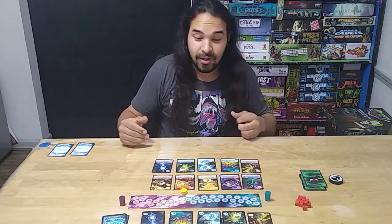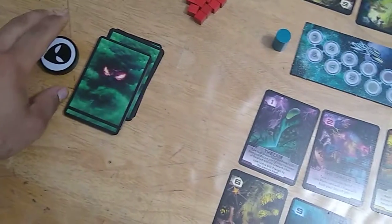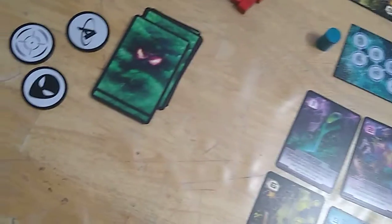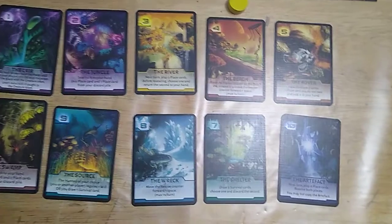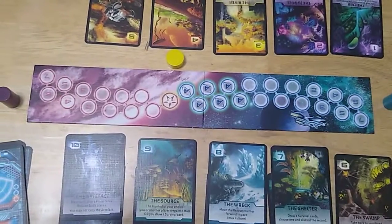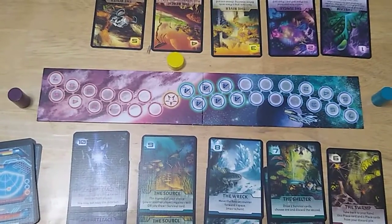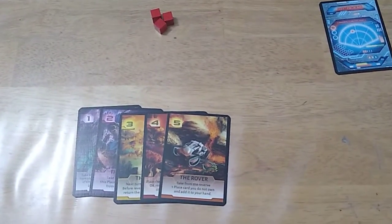Let me show you how to set this game up, then we'll dive in and I'll show you how to play. You're going to have the creature area with creature cards and tokens. The creature area consists of 10 location cards which make up the planet. Then you have the creature victory area and rescuer victory area — rescuers are blue, the creature is purple.